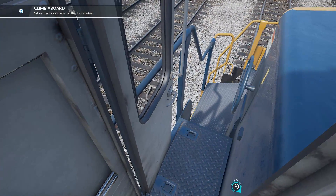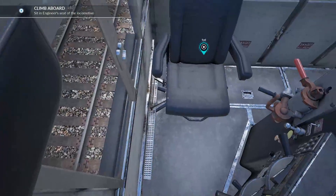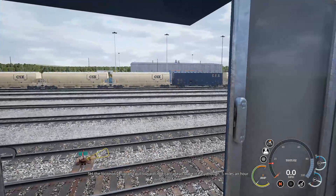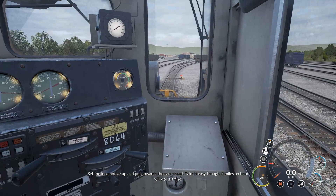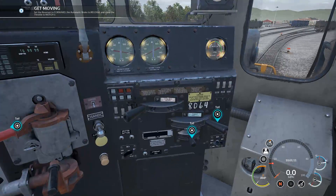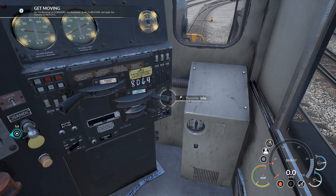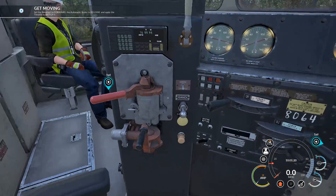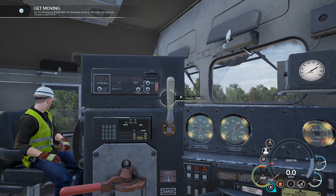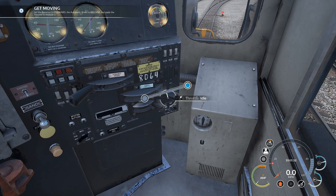When we close this door, we literally can't hear anything. That's absolutely brilliant. We can open the door. Set the locomotive up and pull towards the cars ahead — take it easy though, five miles an hour will do just fine. So we need to set the reverser into forward, release the brakes, do two blasts on the horn, and then set the idle to one.